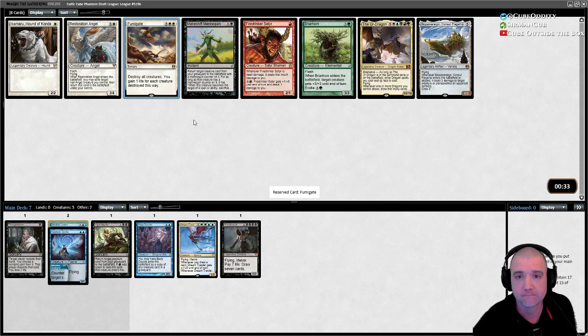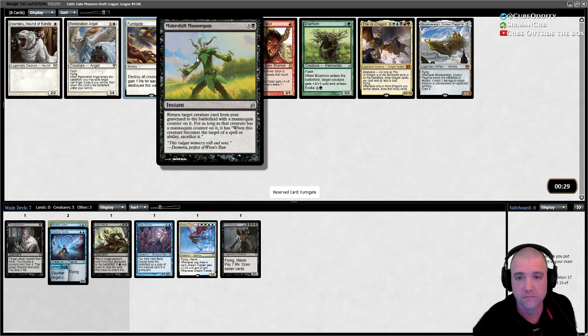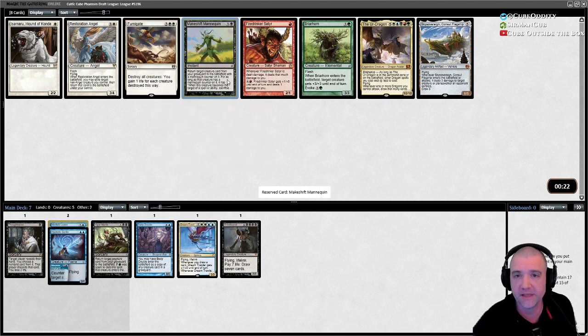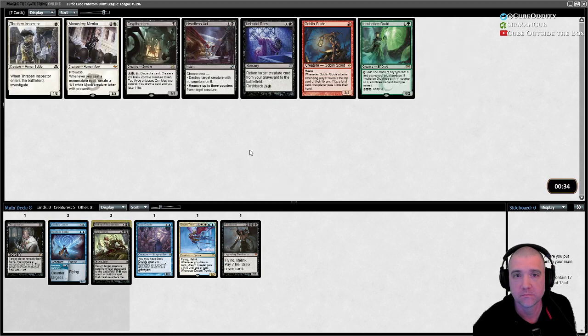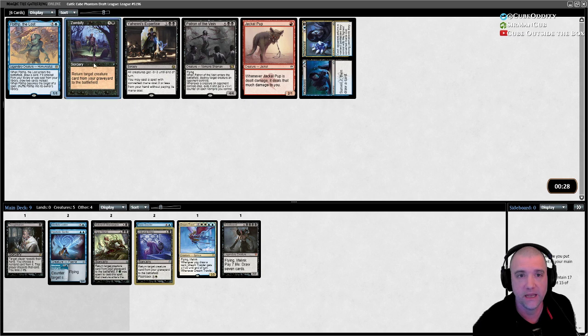Fumigate's good. The fragility — that you can target it with anything — is a little scary, but that is a reanimate spell, and I trust John that if it was really that bad it wouldn't be in here. We're going to want as many ways to reanimate as we can. Unburial Rites came around — that is great news. That's another excuse to play white. And Zombify, great — we are off to the races.